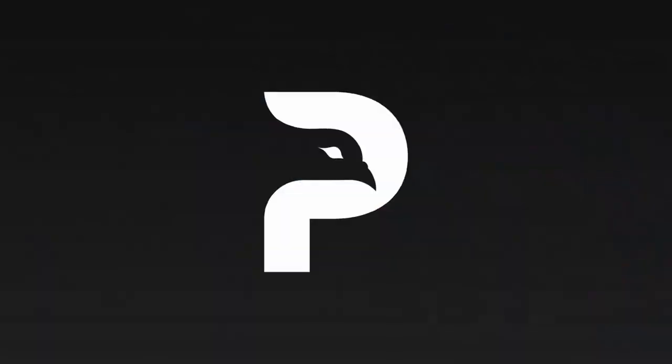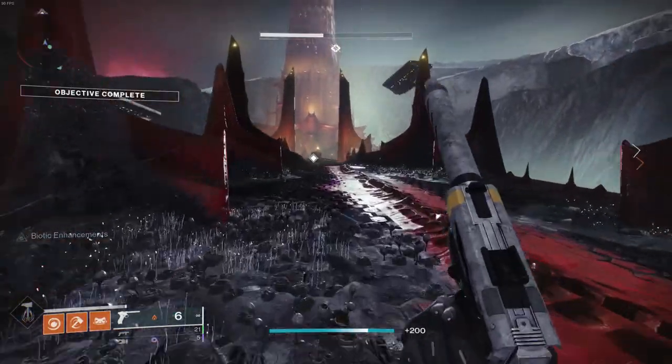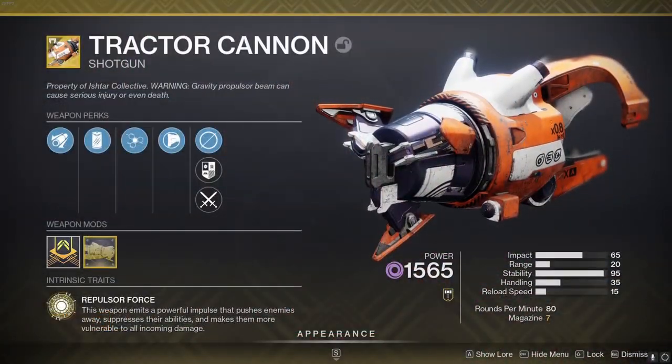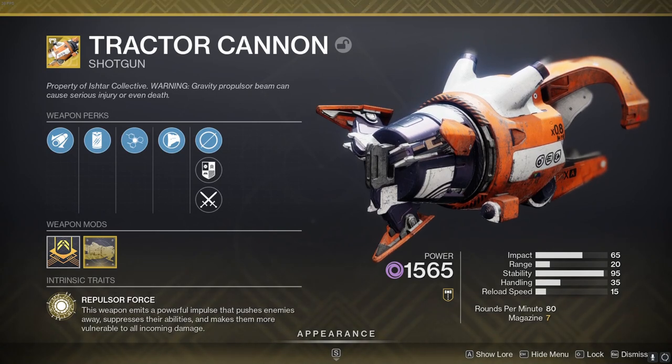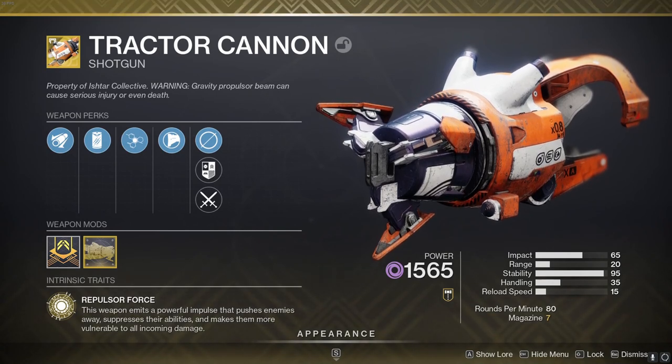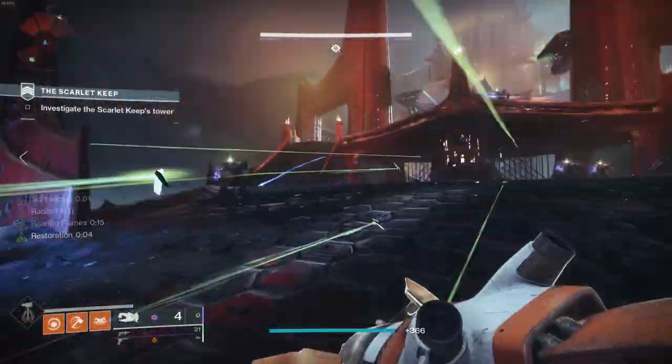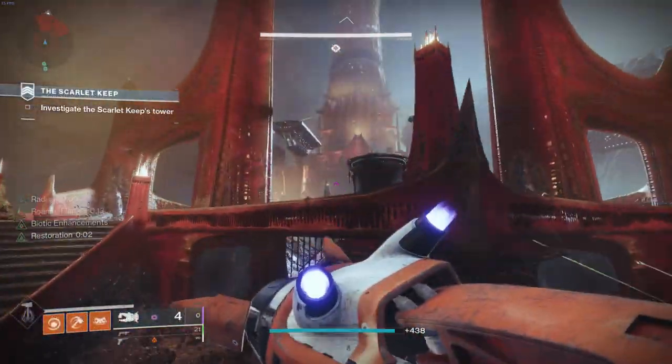For my next pick, like Divinity, at least one person should have this handy — the Tractor Cannon Heavy Void Shotgun. Tractor Cannon weakens and suppresses its targets while allowing void weapons to deal additional damage. It has a grace period, meaning the player using it is free to also deal damage before reapplying the debuff.